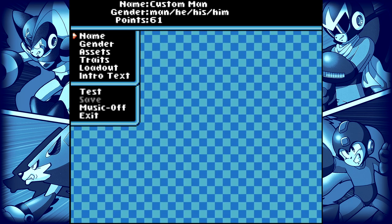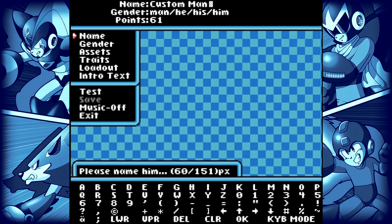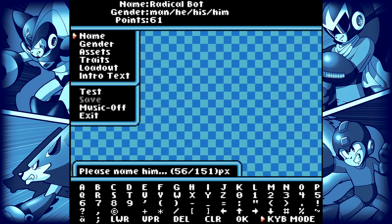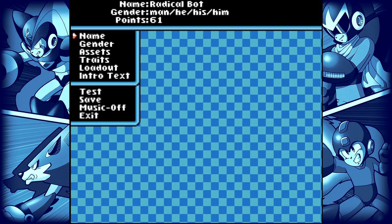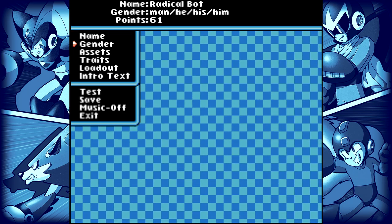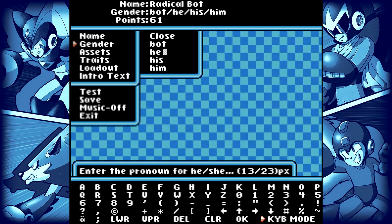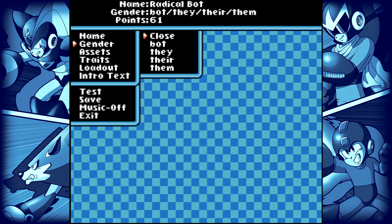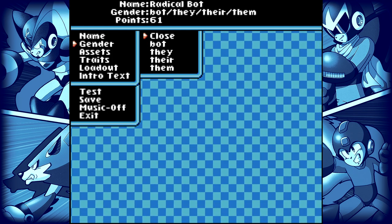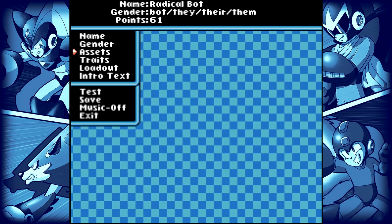Let's make our own custom character here. You can use the mouse, which might be easier than the keyboard. Let's make a radical robot. Obviously you can name the character what you like and assign pronouns as well — he, she, they, them. You can assign names and pronouns — do what you feel is right for the character.